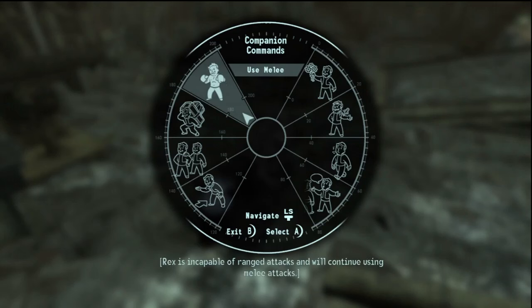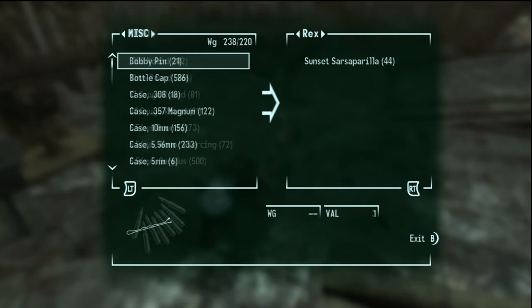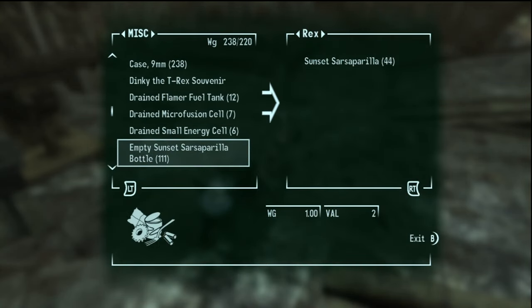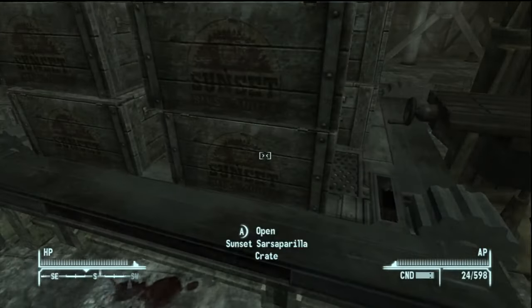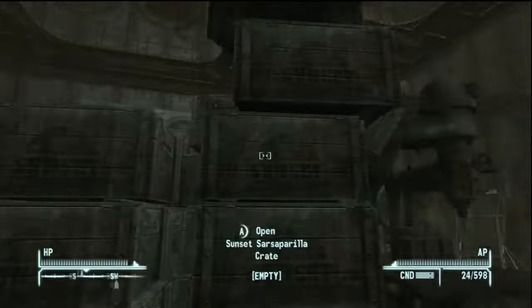Rex is incapable of range attacks and will continue to use melee. It will be under miscellaneous and under E, I'm sure. Here you go — there's 111 there. Let's keep taking these.